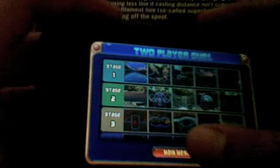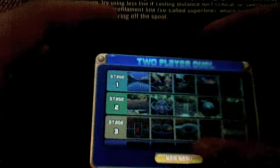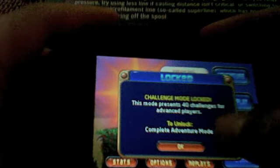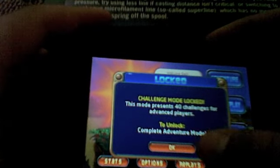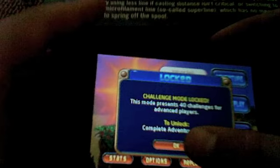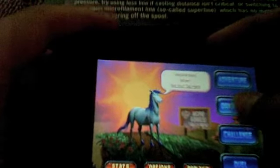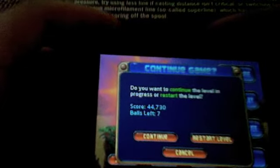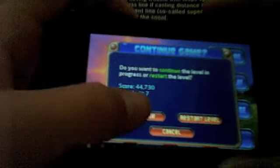In Duel you can play another player and see how well you do against them. In Challenge — it's locked — but it presents 40 challenges for advanced players; I have to complete all of Adventure mode to unlock it, which I haven't. You can just do Quick Play and choose a level and just play. Adventure is what I'm doing right now, and I'll show you guys the gameplay.